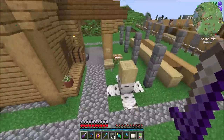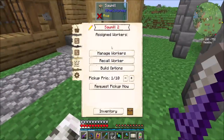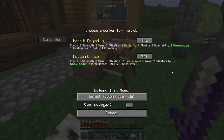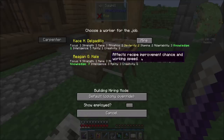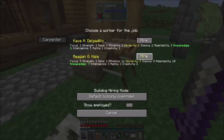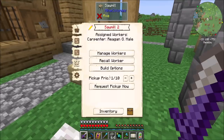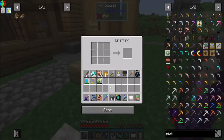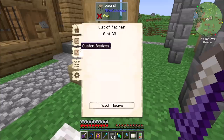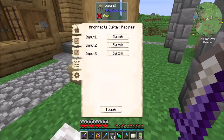Sawmill level two complete! Nice. Let's see what's the deal here — first off, let's get a worker in this place. We need somebody with some knowledge. I guess Reagan will work. Crafting recipes, custom recipes, tasks and settings. That's a crafting recipe. Custom recipes, input one — architect's cutter recipes! Okay, well that's cool. I like the sound of that.